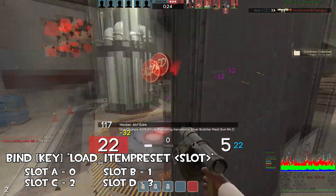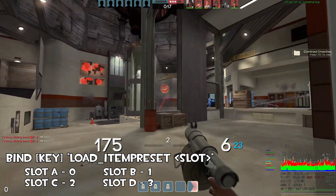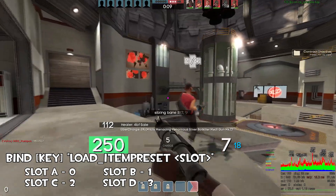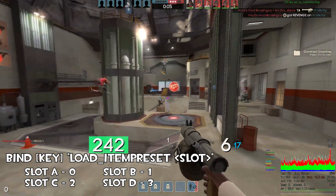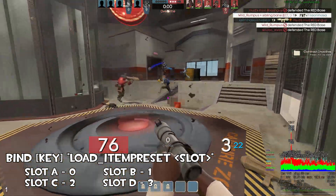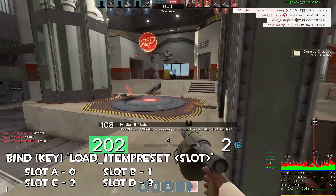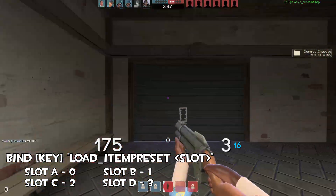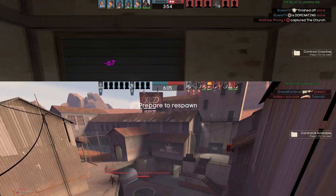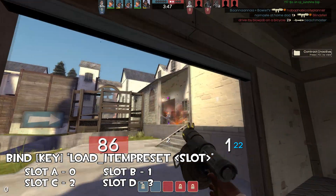Moving on now to a resupply bind, or banny bind as competitive players sometimes call it. If you enable the advanced option to resupply on loadout change, then you can bind a key to update to a loadout. More importantly, it can be used to change to the loadout you're already on to force a resupply. What this means is that if you're within the spawn room, you'll automatically be placed into a spawn position with full HP and ammo. Not only is this usually faster than walking to a resupply locker, but you also restore your crit heals, and in some cases it can straight up teleport you out of danger. This bind provides a ton of quality of life between swapping loadouts, cycling through spawns, and the massive value it provides in a competitive setting.